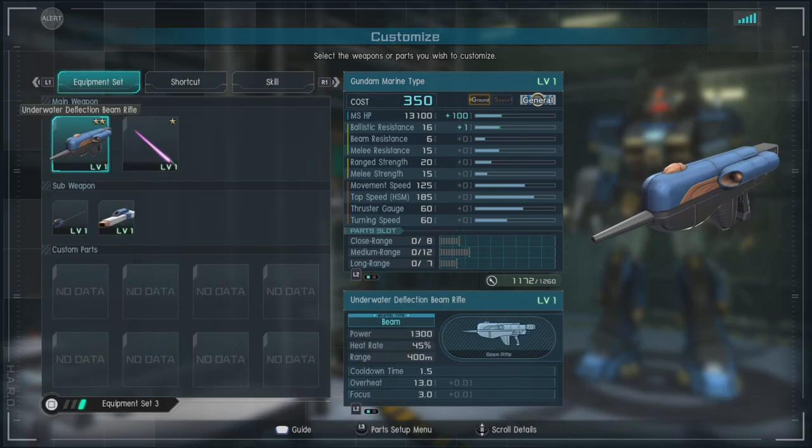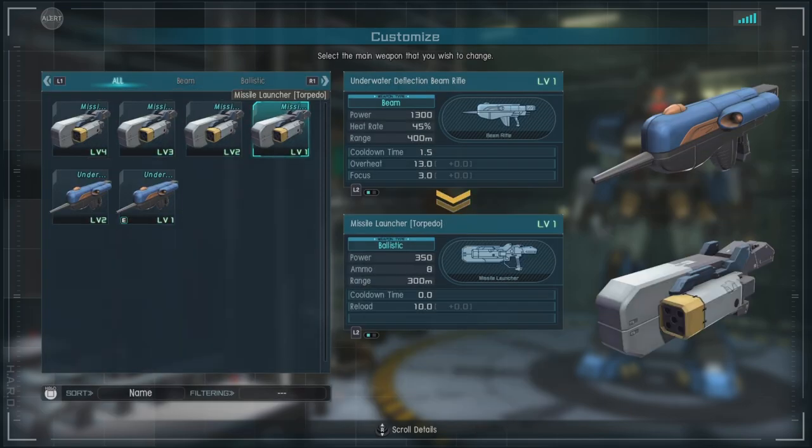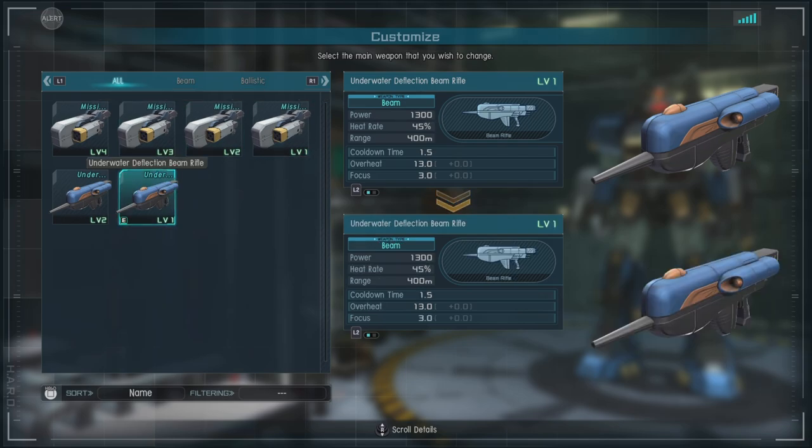For equipment, it does have a ranged option — the underwater deflection beam rifle. It's a heat-based weapon with a decent range and decent damage. It can be charged to do a bit of a stagger, or you can go with the Missile Launcher Torpedo, which has less range and does okay damage. I would suggest going with the Beam Rifle out of the two.